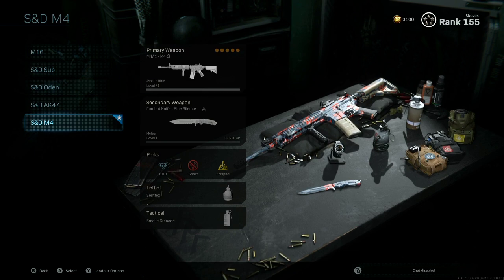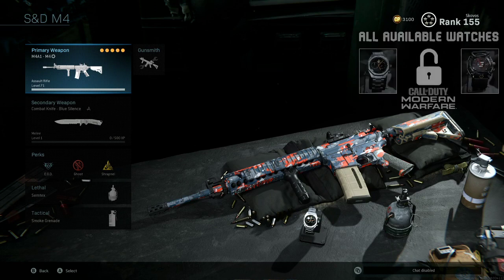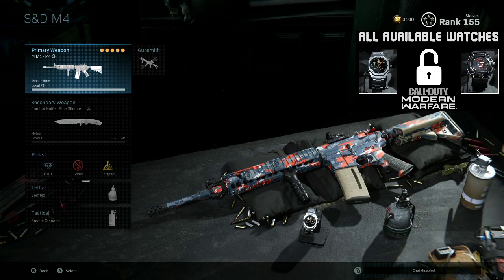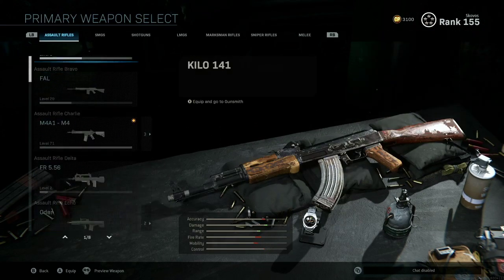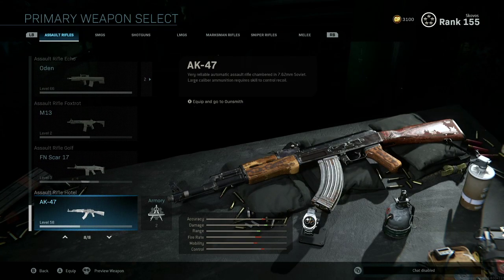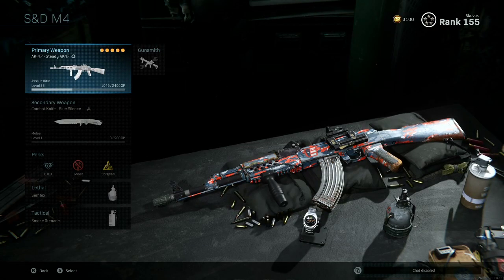For example, let's say this SND M4 class is my only search and destroy class. I have multiple weapons set up that I like to use in search and destroy with my favorite attachments for that game mode. So we have my favorite M4 set up here and it's already saved as a blueprint. So if I switch away from this, none of my attachments are lost. Mid-match, maybe I just died and I want to switch away from the M4. So let's say I want to use my favorite AK-47 setup. Mid-game, I can quickly select my loadout, change my primary weapon, highlight the M4, scroll over to the armory, and boom — just like that, I change to my favorite AK-47 setup mid-game in about two seconds.